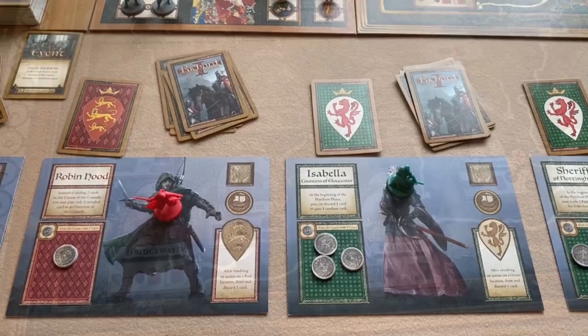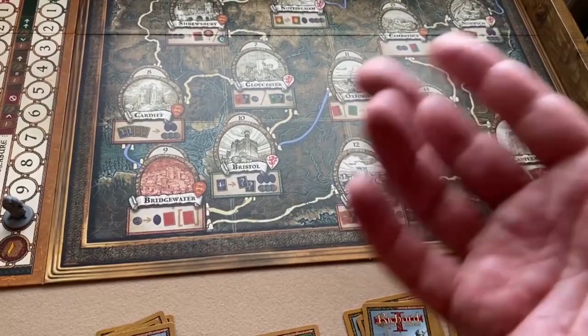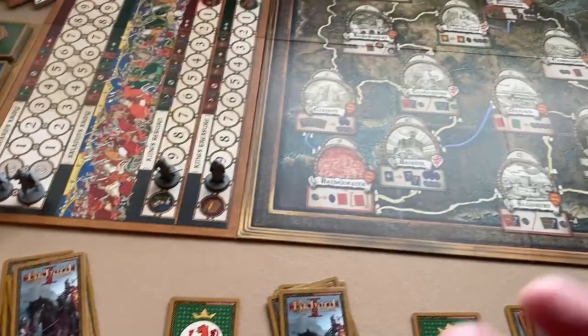You do the Traveling and Encounter phase in turn order, starting with the first player, then clockwise until each player has had a turn. Then you move on to the next phase: the Purchase phase.